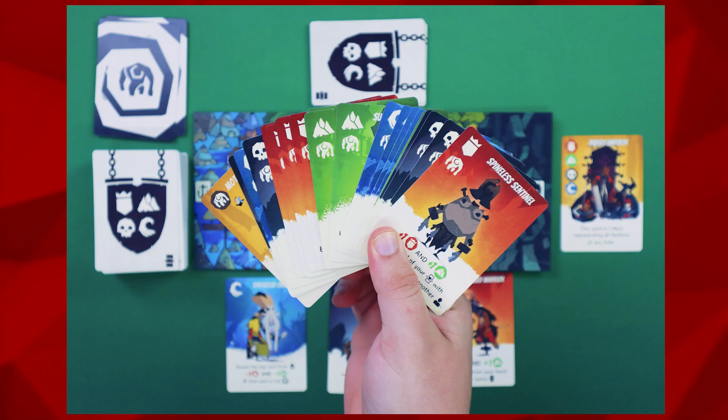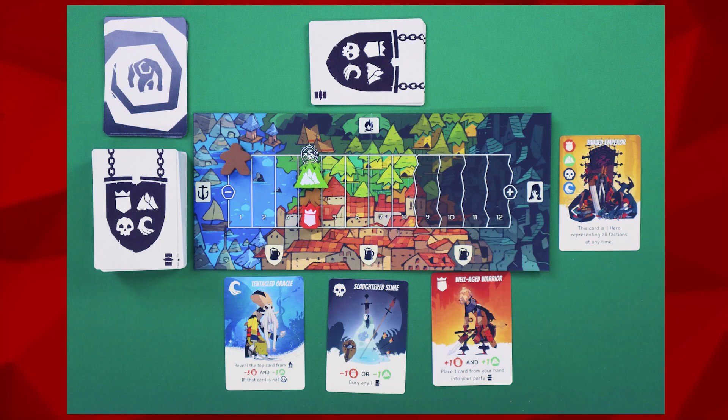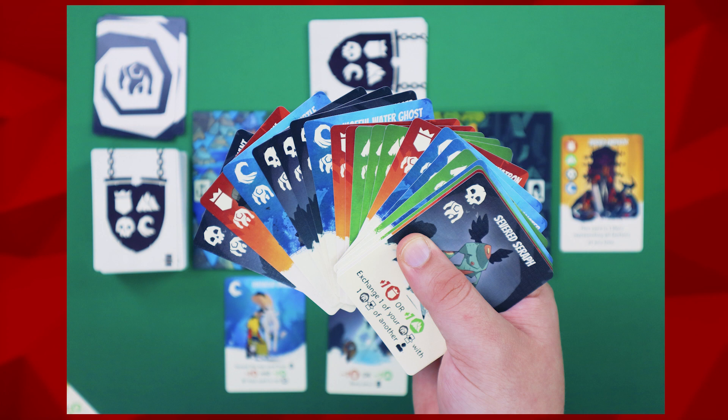Shuffle the Guardian Heroes as well as the Mother of Guardians into the main hero deck. Finally, place the Guardian Fate cards face down somewhere near the board. After that, follow all other rules of setup for the base game.